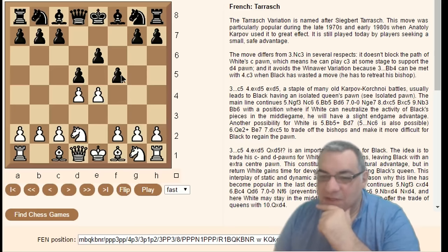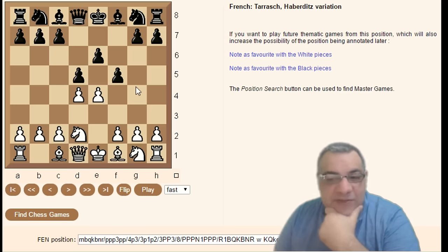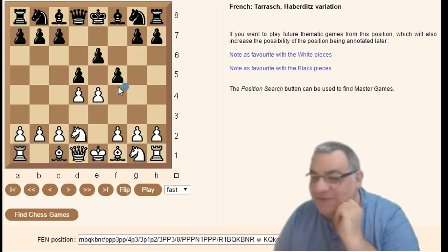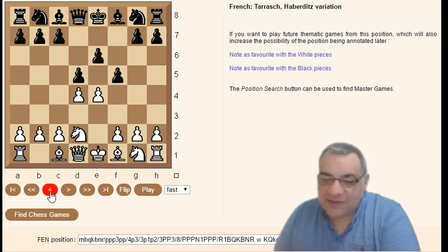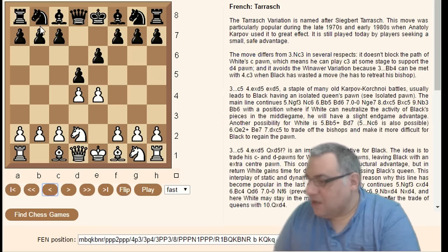Within the Tarrasch, there's a weird one I thought was played by people who don't know anything about the French, but it actually is a named line — the Haberditz variation with f5. Maybe it's not so bad, though just because something has a name doesn't mean it's necessarily good. Knight d2 Knight c6 is the Guimard variation.